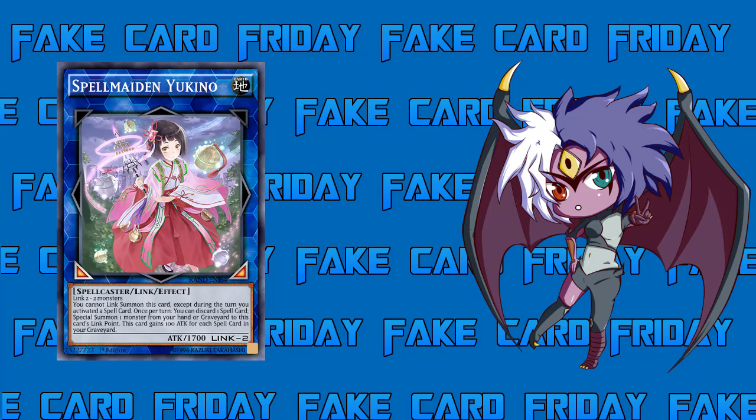Her condition reads: you cannot link summon this card except during the turn you activate a spell card. That hurts. Not only do you have to use two monsters to make a Link 2 — netting one — but you also have to activate a spell card that same turn. Depending on the spell card, it usually wouldn't be too difficult, but if it's not a spell that gives you a good benefit, that's an additional neg on top. For example, activating a card that doesn't plus you means you're technically using three resources for this card.